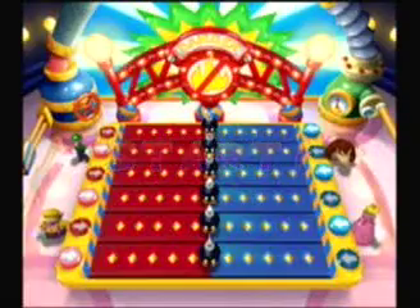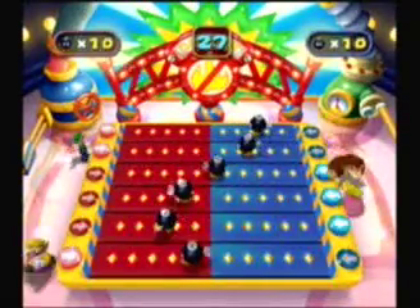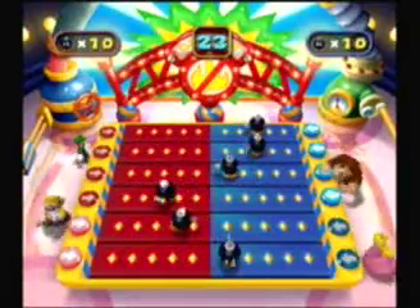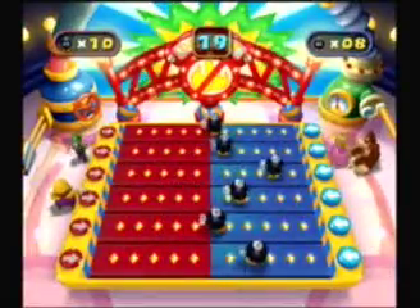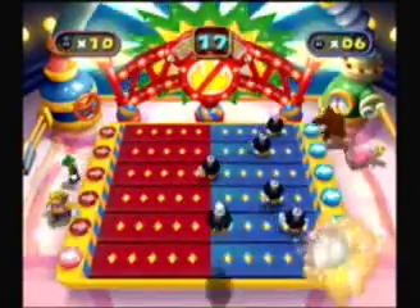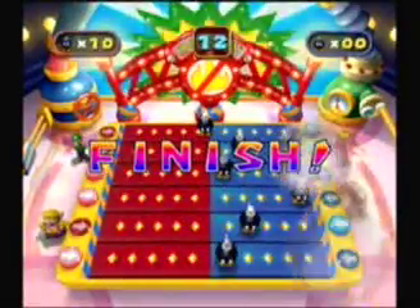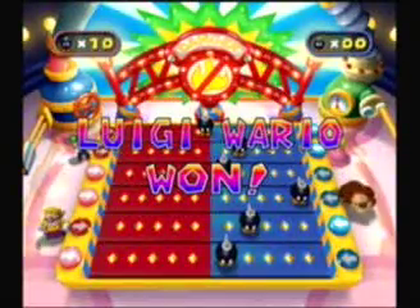Let's do this, Luigi. My advice is to stay on your side of the buttons and let your partner do his side — that way you can do this a little bit more easily. We're already doing pretty good. That's because I had Daisy on my team last time, and this time I have Luigi. There we go, Luigi. Good job.